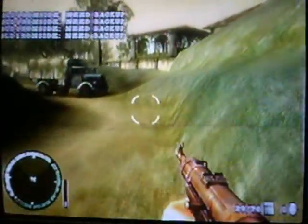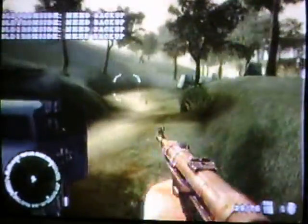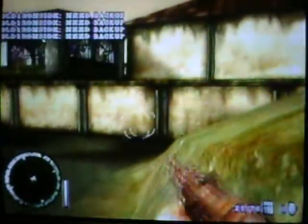But if you're maybe right here, you can just snipe. And then you can go into this little wall right here and just walk through there.